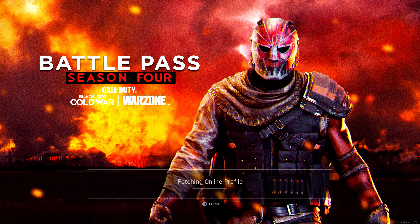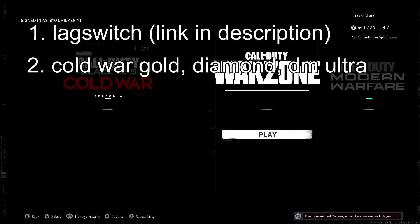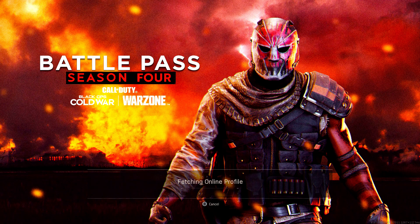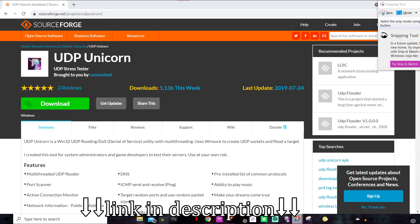For this glitch you're going to need a lag switch, and you're going to need either Gold, Diamond, or DM Ultra on Cold War — any kind of camo on Cold War, even Gold will work. But you can't get DM Ultra on your Modern Warfare guns if you don't have DM Ultra on Cold War. For example, I have Diamond on Cold War, so I got Diamond on my Modern Warfare guns.